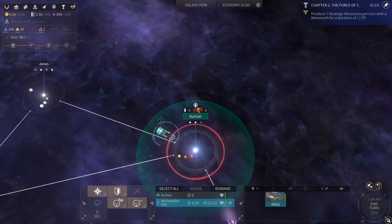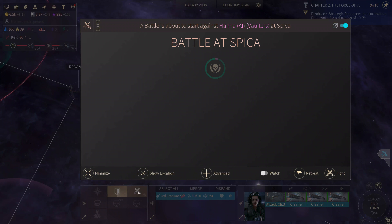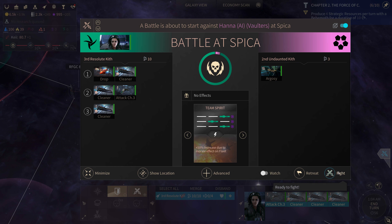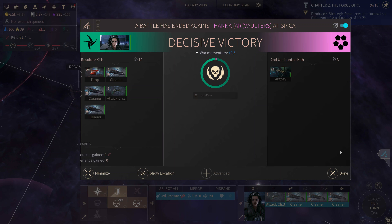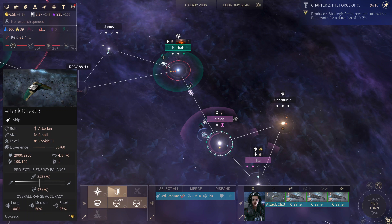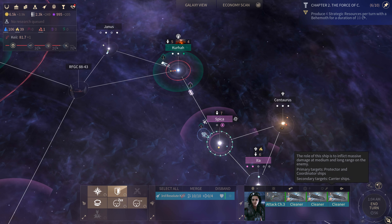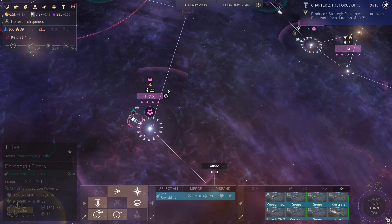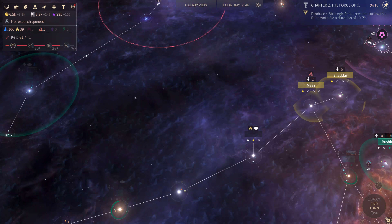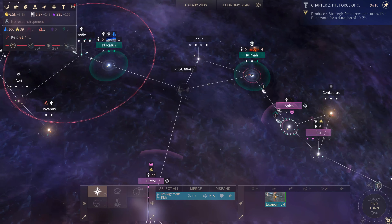We're going to continue to produce important things and just attack this Argosy with our keenness. Such sharp ship names. We have 300 troops on each — that's quite nice. I'm going to send this over here, continue besieging the system. There are a bunch of ships we're sending over here for both economy and warfare purposes.